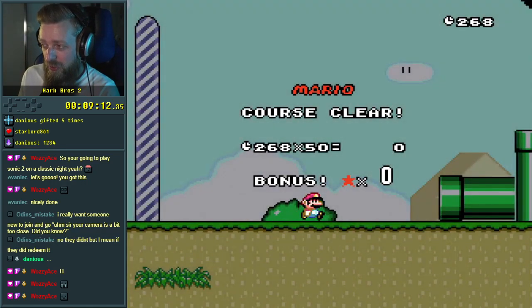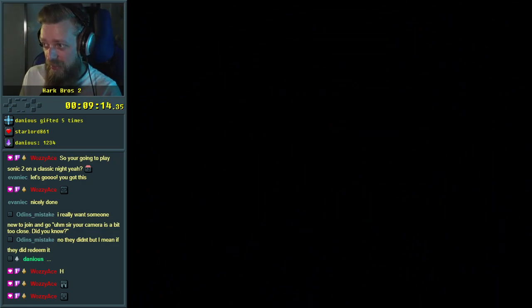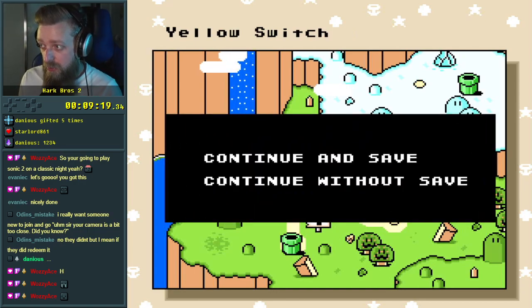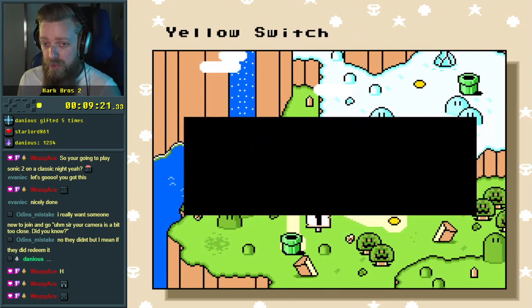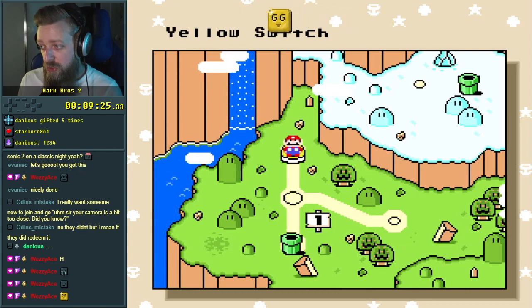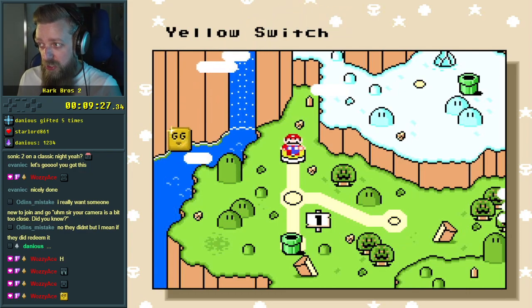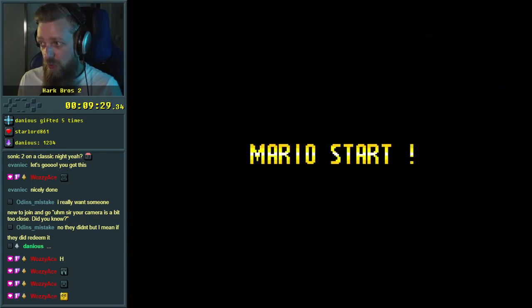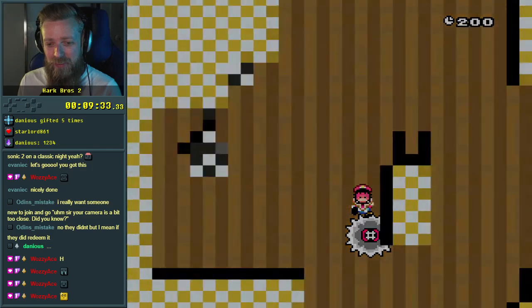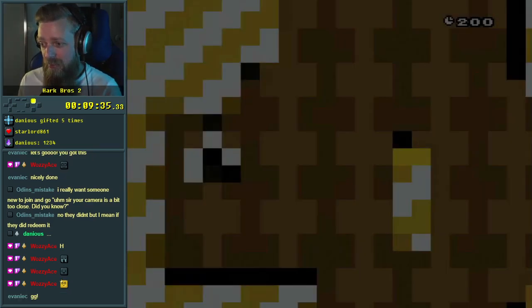I really enjoy the ones where you just kind of go fast and you don't have to die to learn things. But there's a lot of different styles of these kinds of games. Yellow Switch — I guess we'd just do that. GG. I love your golden GG. It was well worth it. GG, thank you, thank you Evan.